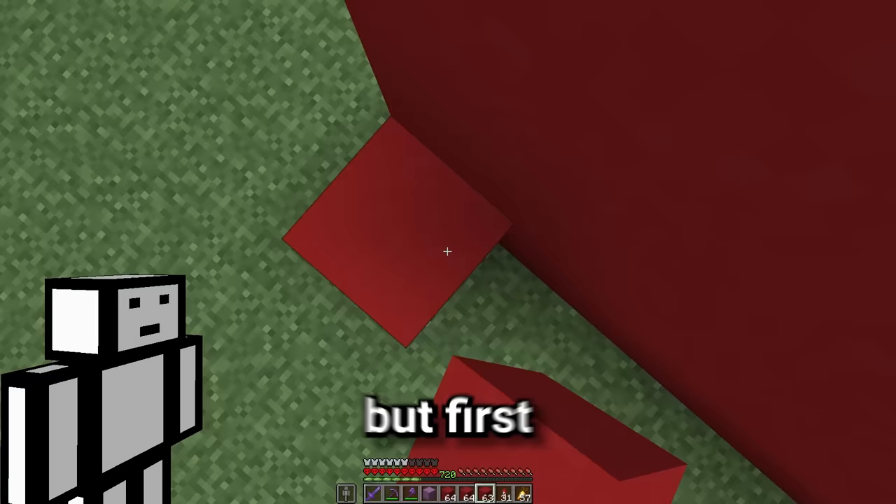For the next trap, we need a lot of stone crafted into buttons. We place these buttons all along a wall — so many different buttons that someone could press. The plan is they'll waste loads of time clicking each button to see if anything happens, and when they finally click the right button, a piston door opens and immediately closes behind them. Only then will they realize they've gone backwards in the maze and it will take ages to get back. We link one specific button to the piston door with redstone and test it — perfect, you go through and you've lost so much progress.